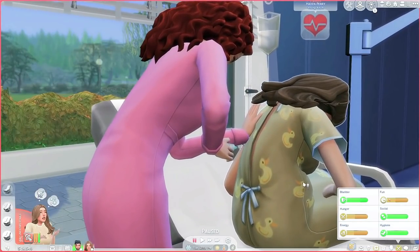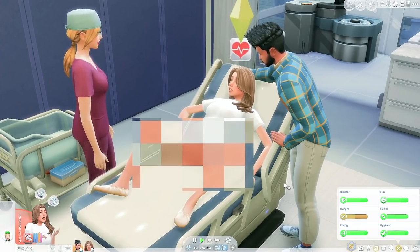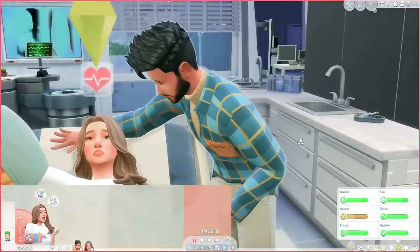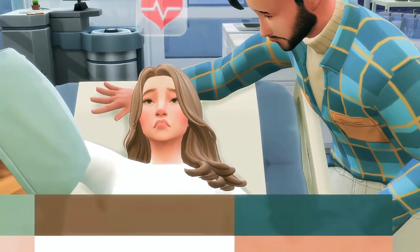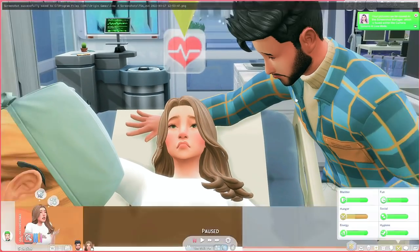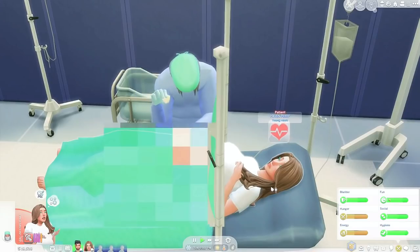The Realistic Birth mod has just been all the hype lately — everyone's obsessed with it, it's quite new. I've been doing so many videos on it and using it in my let's plays. There have already been two updates adding animations for twins and triplets births, and there are going to be even more updates coming with at-home birth and water birth. If you haven't heard of Realistic Birth, it requires the Get to Work expansion pack, as that's what gives you the hospital system.